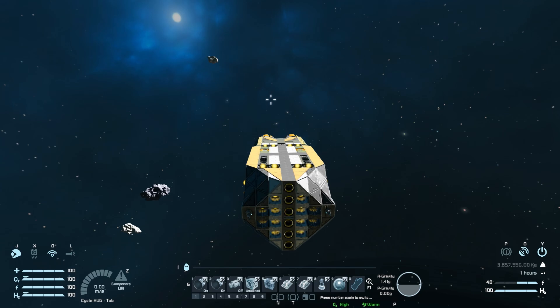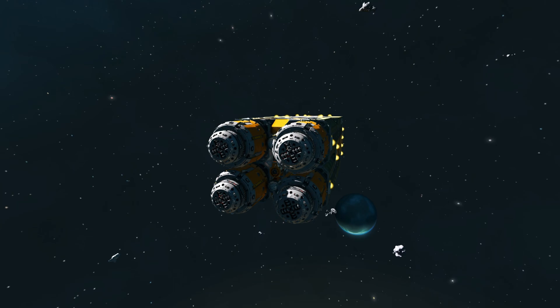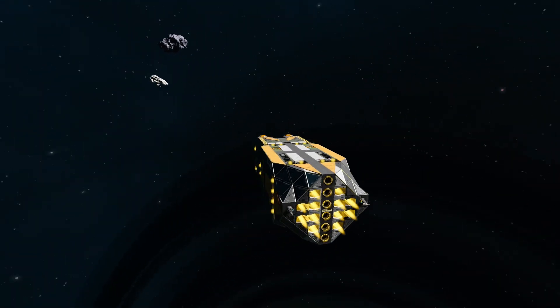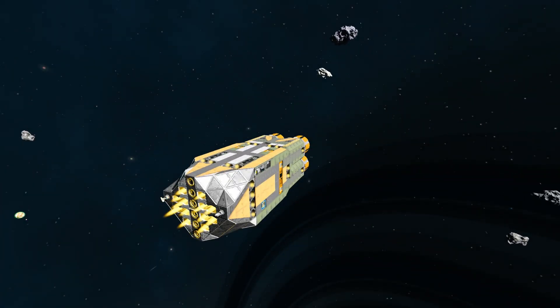And that's pretty much it for the Excavatron - hopefully I'm saying that correctly, I have said it quite a lot in this video. There will be a link to it in the description below so you can download it yourself - highly recommend you do, because it is a fun little vehicle to drive around and of course make a massive hole through an asteroid. There will also be links to the skybox we're using. I'll be back with another video soon. Bye bye.